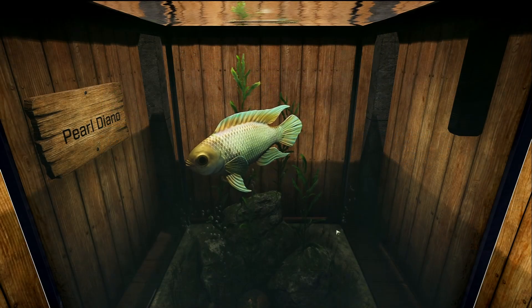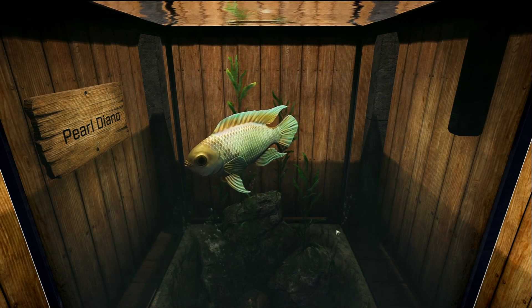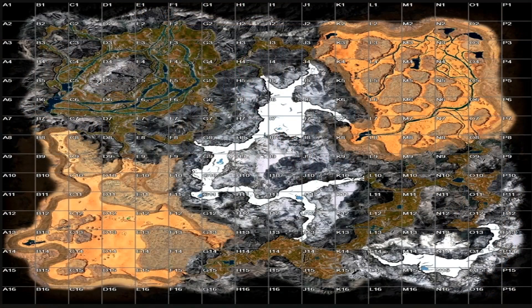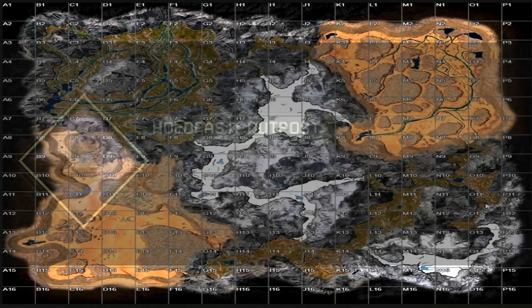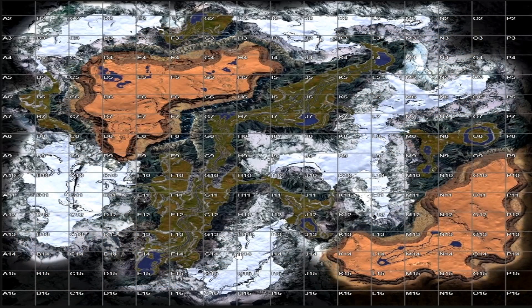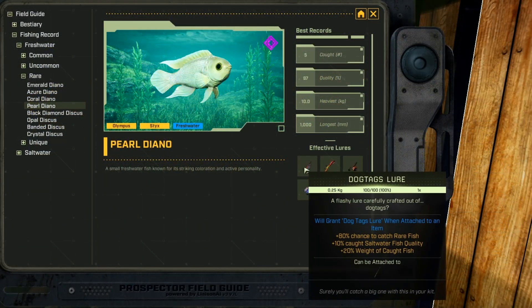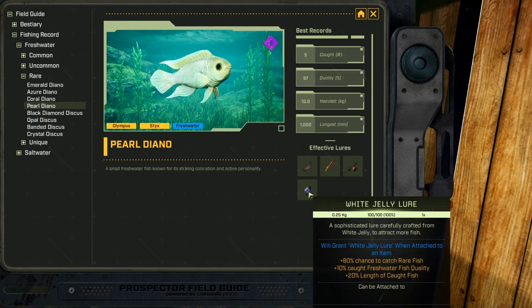This fish is the Pearl Diano, and it is a freshwater rare fish. You can find this fish at O11 — that's where I caught mine on Olympus — and I think you can also get it in the Holdfast Outpost. On Sticks, basically any of the arctic biomes if you can find a cave with water, and at the top lake in the Great River as well. Its favorite lures are dog tag, rubber, poison sack, and white jelly lures.